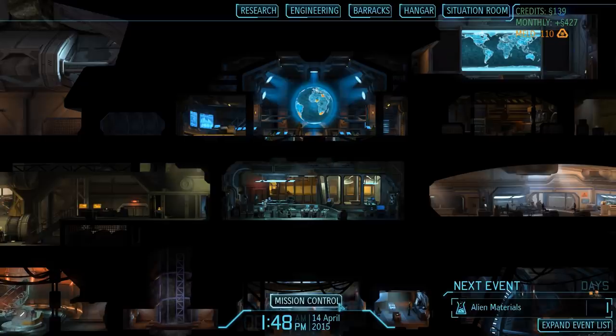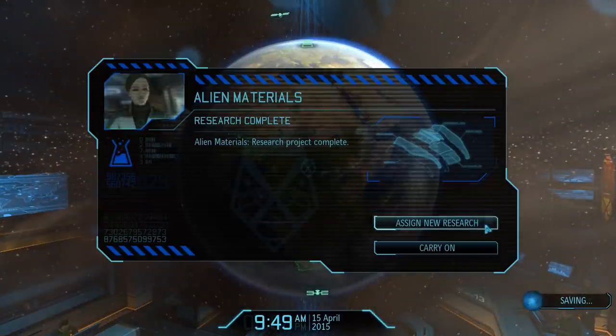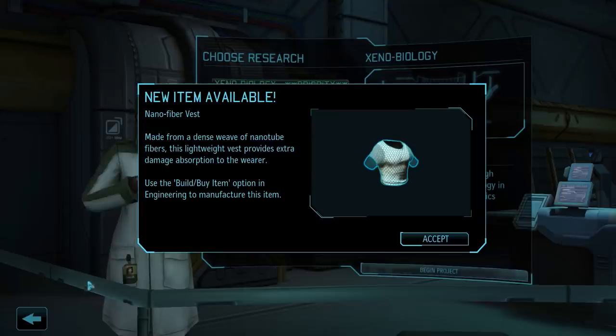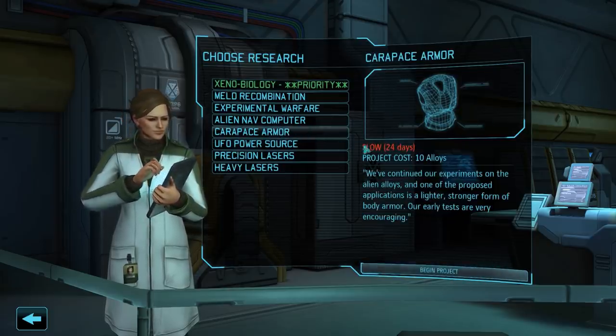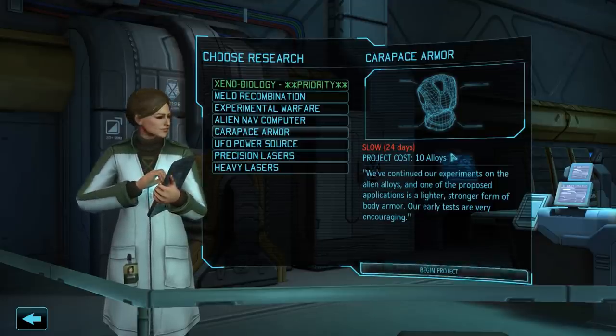Coming up next, we probably have the completion of our next research project — and indeed, we have now researched alien materials. As a result, our science team has developed the Nano Fiber Vest, a protective armor vest that can be equipped in the item slot just like a grenade or the scope. Once equipped, it grants 2 extra hit points of protection, but this vest was actually not what we were after. Completing this research has also given us access to the Carapace armor project, which will give us access to a much better suit of armor, however it also takes a while to be researched.